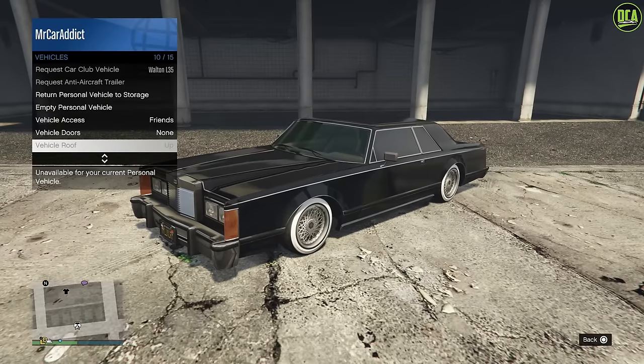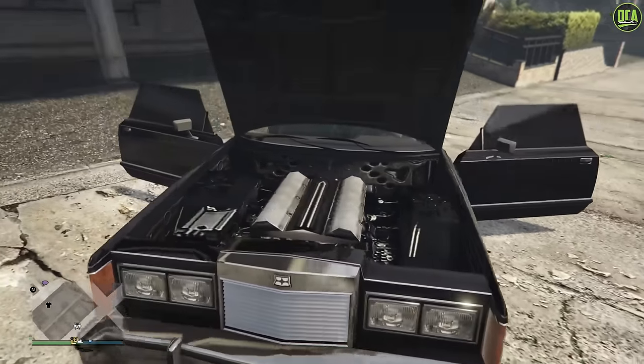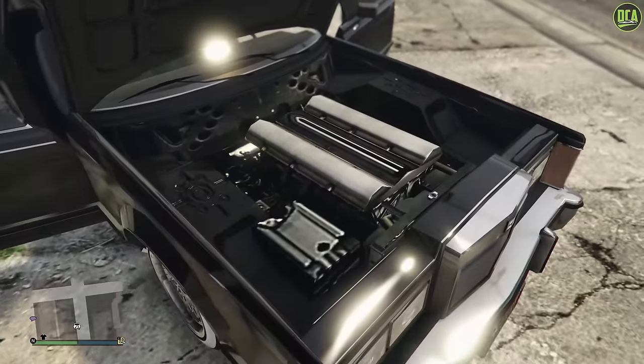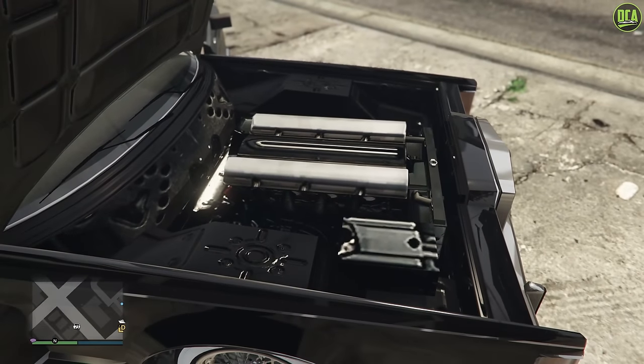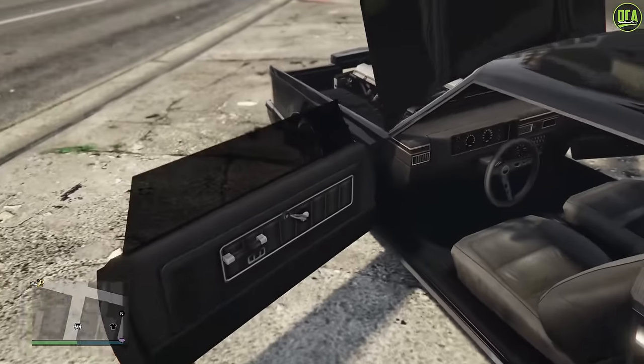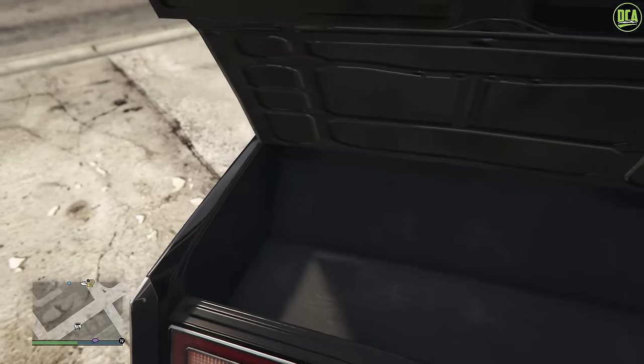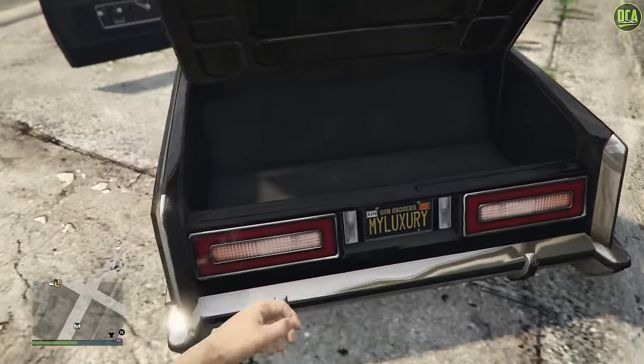Vehicle doors. See the engine model — eh, not all that great. I mean I guess they saved all the detail for Benny's, which makes sense. Interior is decent for what it is. Trunk — lots of trunk space. Not bad at all.